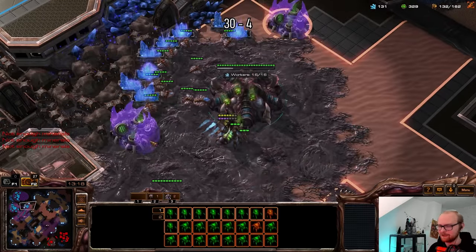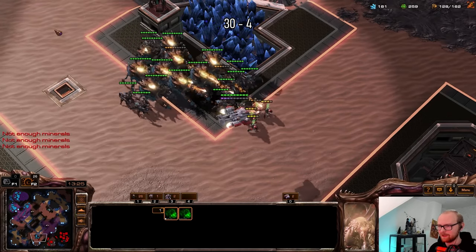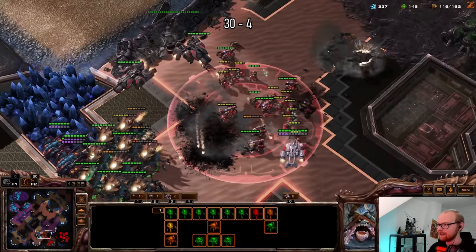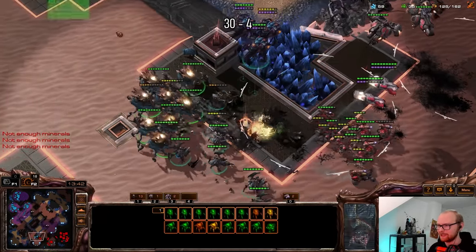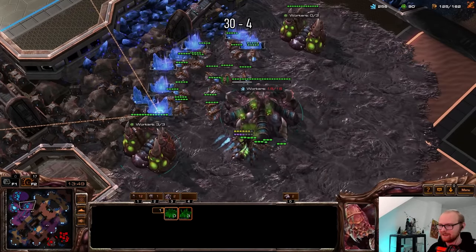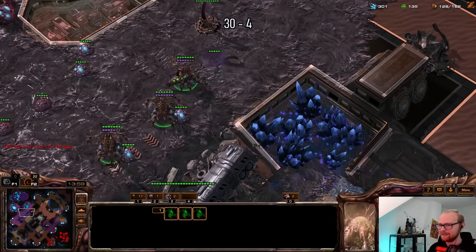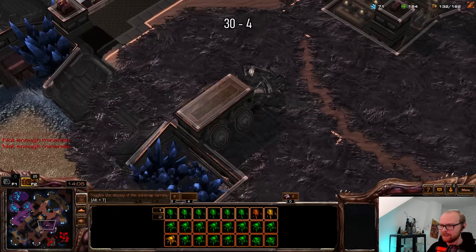Here we go — it looks like a pretty nice trade for me. He's not paying attention — I think I killed like seven marines for free. Let's see what he has. Oh, that's going to be dead for free. I think I killed two or three tanks — that would have been huge. This does not look like a fight he's winning, so he probably wouldn't chase. At this point I'm actually considering making some corruptors instead, because he does have a lot of liberators. Corruptors are sometimes amazing, sometimes they're just not quite it.